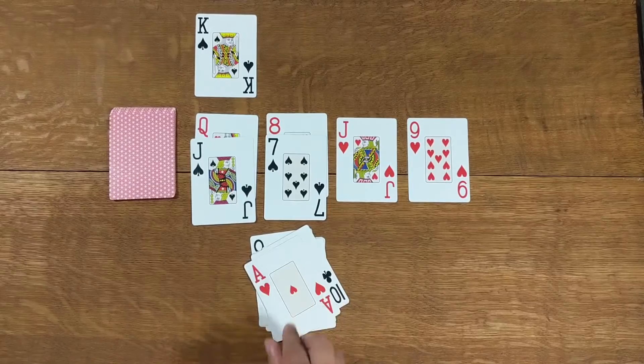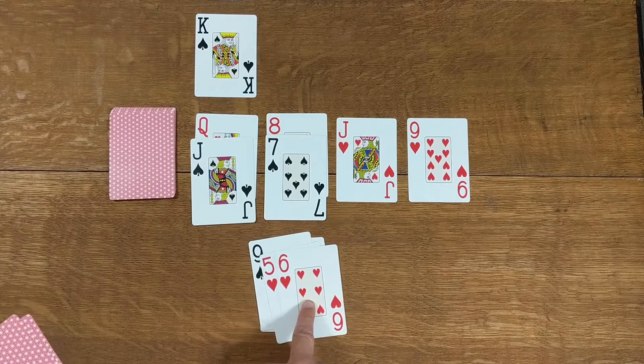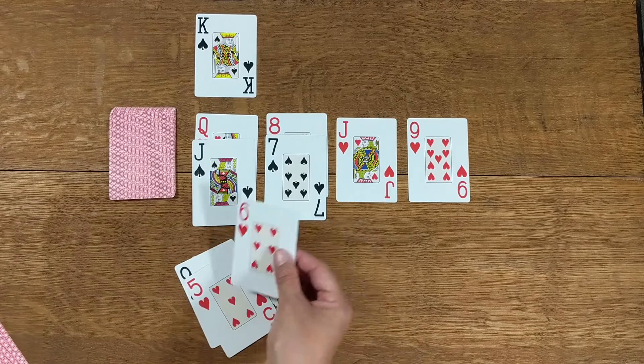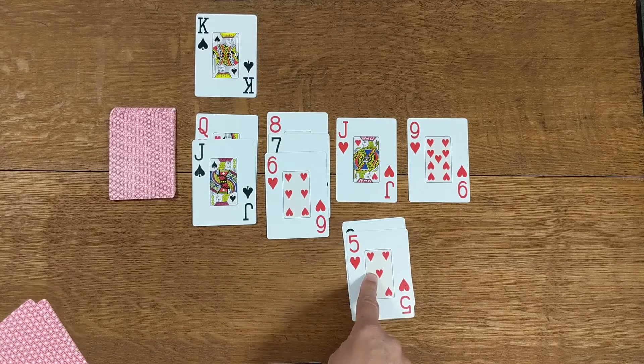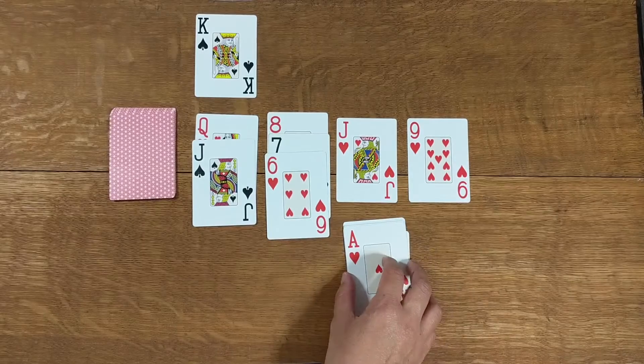We do the same again and keep working through. I just noticed this card I revealed when I put the jack here also goes — that's absolutely fine, you can put that there as well. And if this card was to go as well, you could put that down too. I was a bit premature with my card flipping.